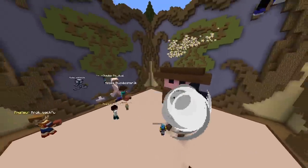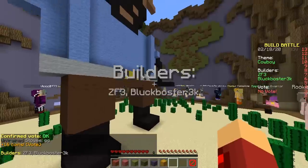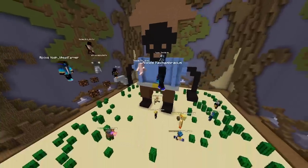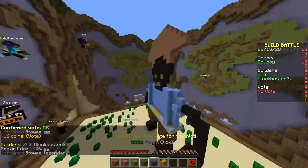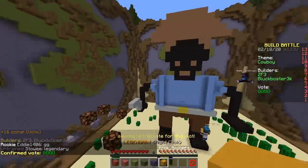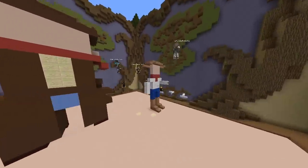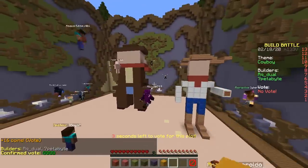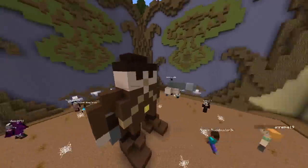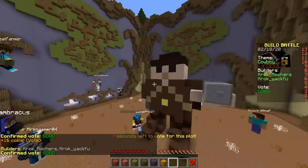This guy is bleeding from the head — that's terrible. There's a cowboy with a scarf, two cowboys total. This one looks like Woody. Instead of a lasso they just put a lead in an item frame. There's a soldier-looking one — looks pretty cool.